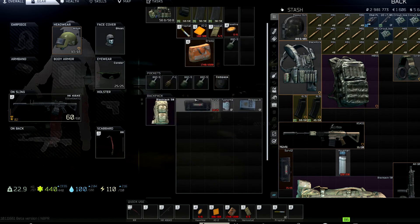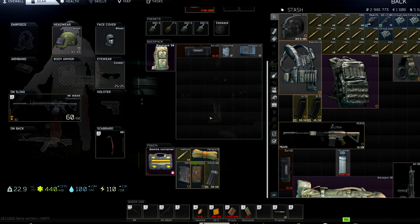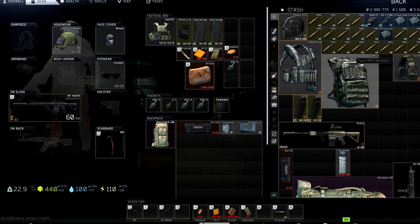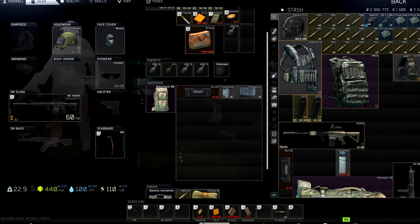For backpacks, you want to bring the biggest one you can afford and are willing to run, keeping in mind it makes you less stealthy. If you're sniping, you barely need a backpack. For PvP or factory runs I use something smaller. For loot runs I use the Blackjack, because if you're bringing in a million rubles worth of kit, you need a backpack with enough space to grab enough loot to pay for that kit.